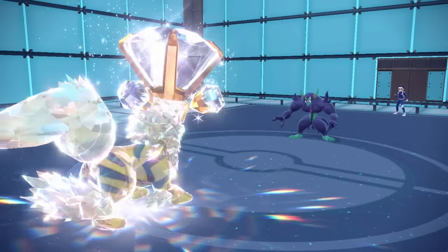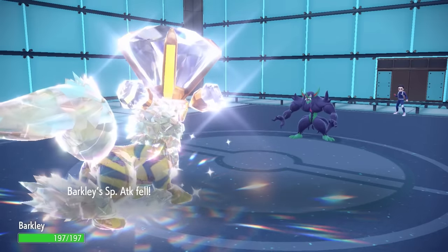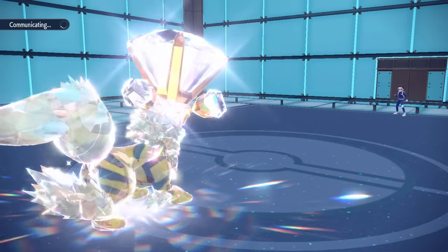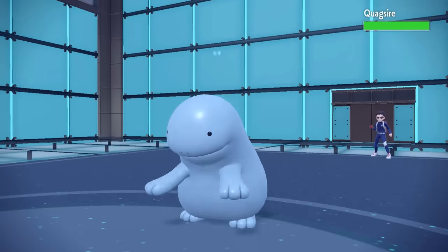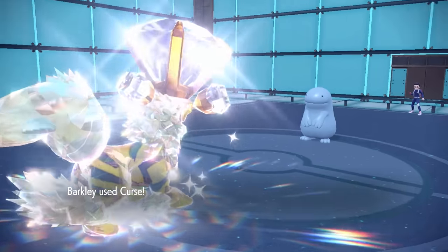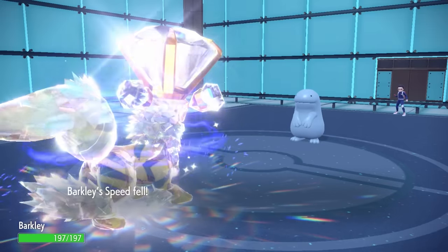They decide to go back into Grimmsnarl, going for the Prankster Parting Shot to drop my Attack back down to neutral. But I know that thing likely doesn't have many attacking moves that could hit me, so I just go for another Curse. While I did get that Attack drop, I keep the Defense, and now I'm sitting at plus two Defense and plus one Attack after the Parting Shot.